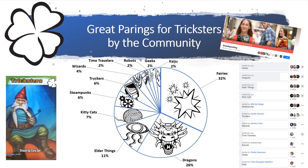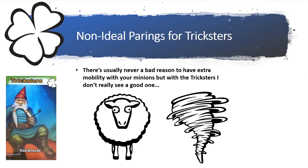I love going to the community to see what they think are the greatest pairings. If you're not yet part of the Smash Posting Facebook group, go ahead and join — that's where we do all the fun rating stuff. The three highest-rated factions voted by the community are the Fairies, the Dragons, and the Elder Things. The community also thinks Kitty Cats, Steampunks, Truckers, Wizards, Time Travelers, Robots, Geeks, and Kaiju all stand a pretty good chance.